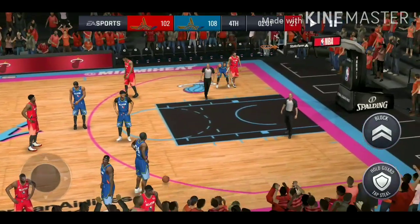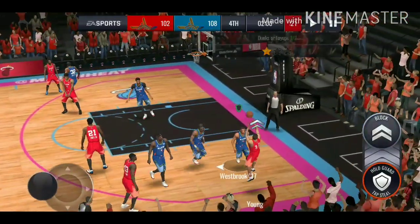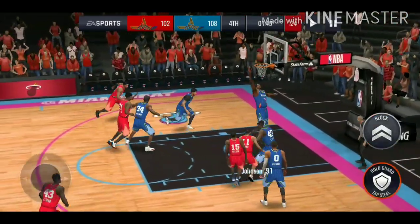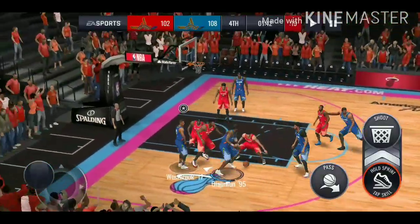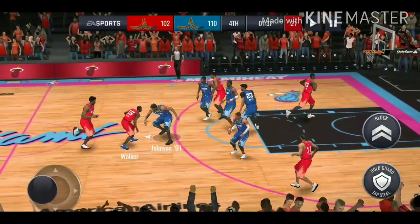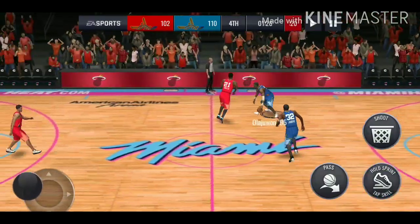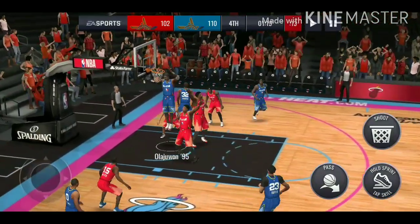We do end up going out of bounds. Shout out to you guys still watching. We try to get a stop - they're bouncing the ball and end up missing it. Come on Hakeem, let's go for another dunk - spin move, slamming it down! We need one more dunk. Hakeem gets the board, another spin move slamming it down - let's go! We completed the event!